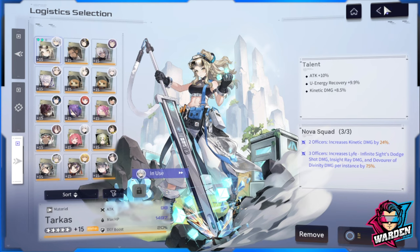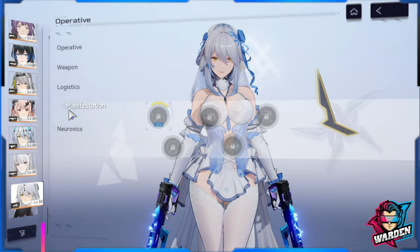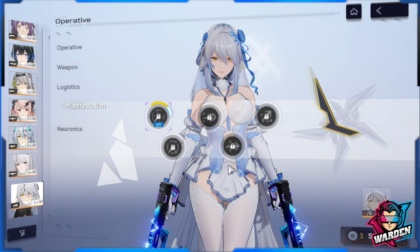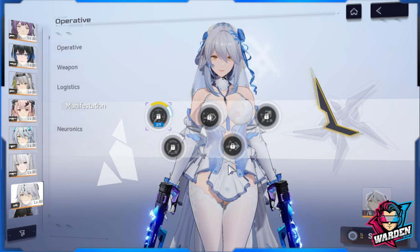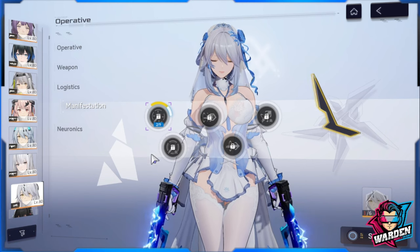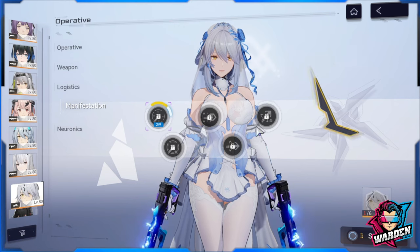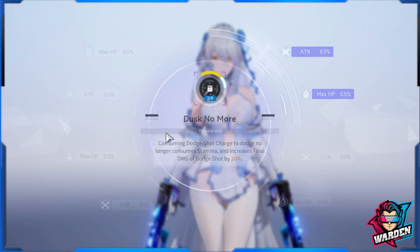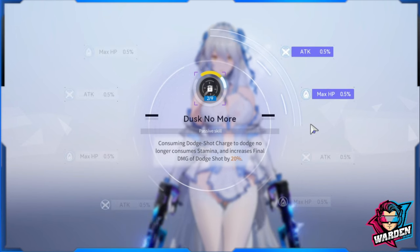For her manifestations, she only needs to be up to M2 to have the most important upgrades. You don't need to roll for a second copy — it's easy to farm up to M2. If you're free-to-play or saving for the next character, just get one copy and farm the rest. It is very farmable but will take time. I don't see the value in getting extra copies unless you're a whale.